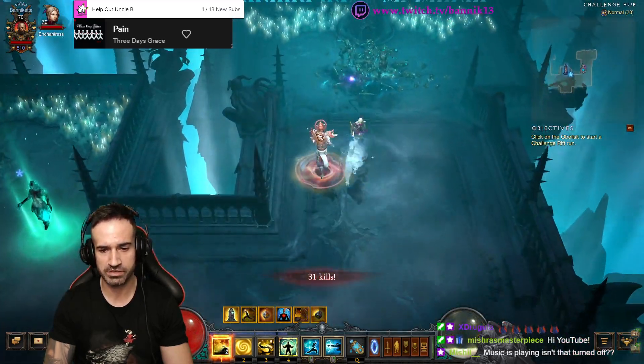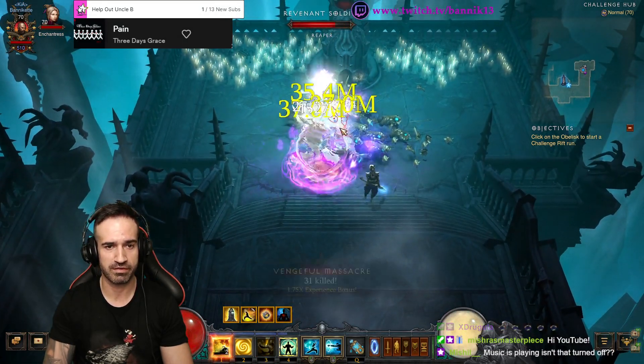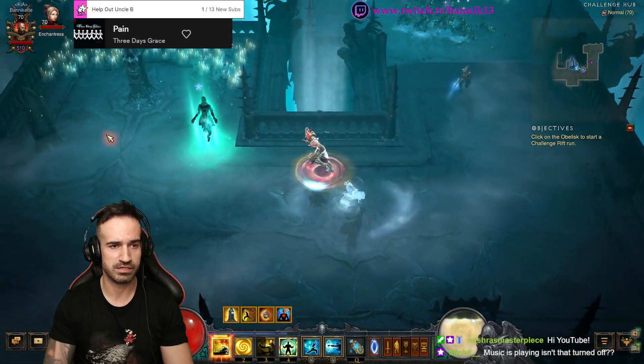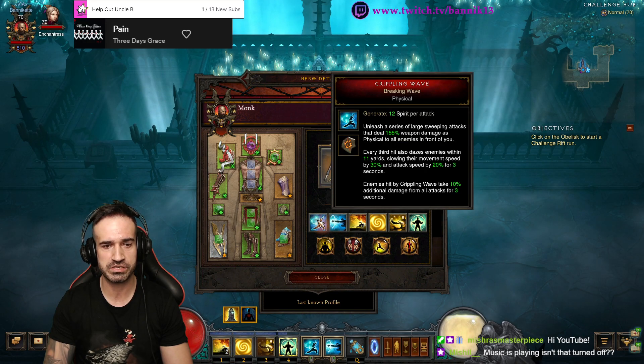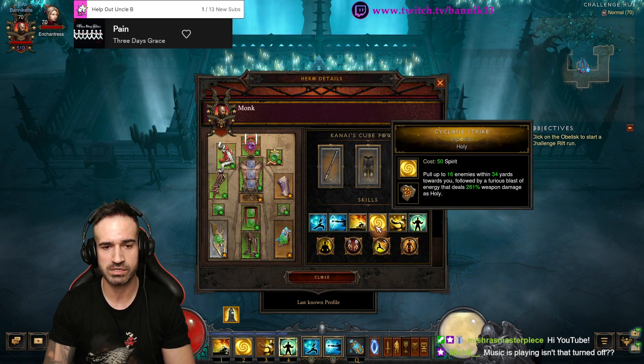But if you use Dashing Strike too much, watch your spirit drain. You can pop your Mystic Ally to get some back. So don't spam it too much. The skills we're using are crippling wave and deadly reach — I'll just be using crippling wave — plus Dashing Strike, which is very important but shouldn't be spammed.